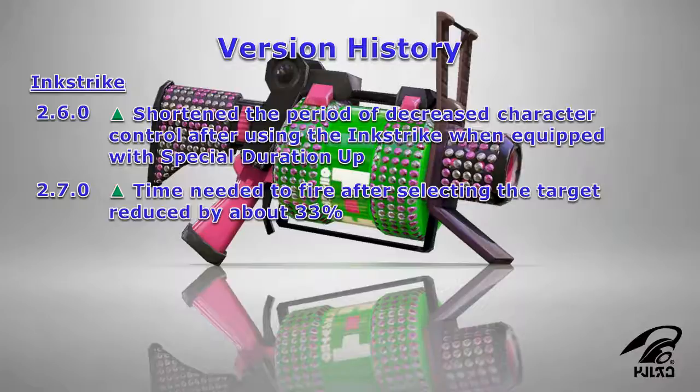As for the Ink Strike, you'll be able to move a little bit quicker after using the special, thanks to the decrease in character control when you have Special Duration Up equipped on your gear. And you also get the reduction in fire time after selecting your target on your Wii U gamepad.